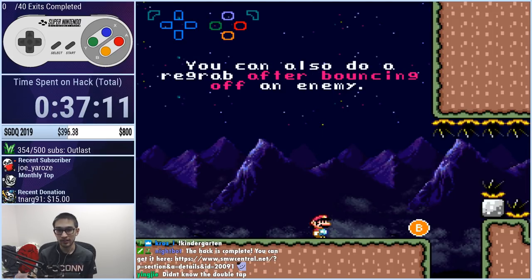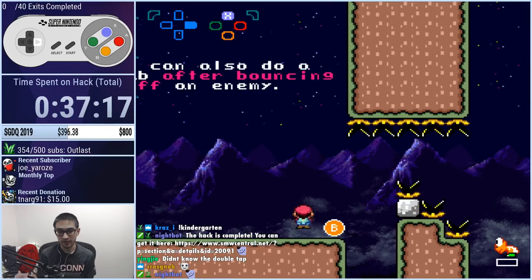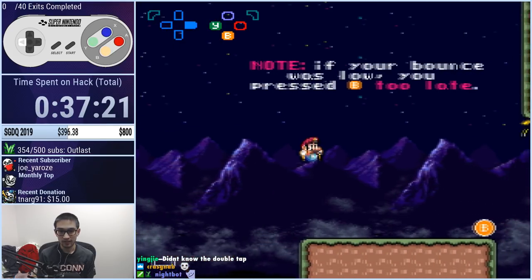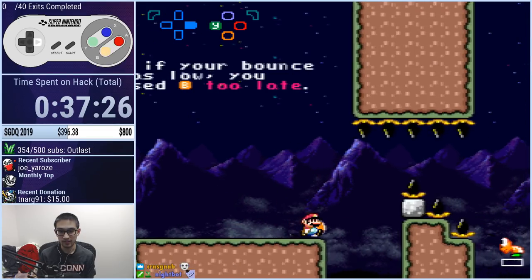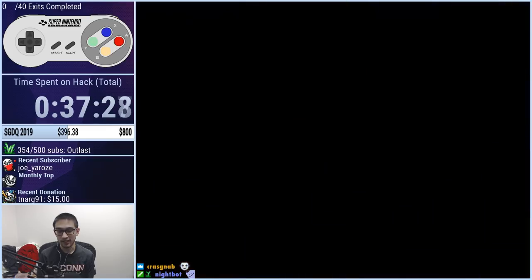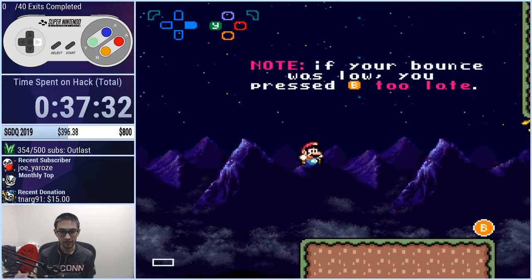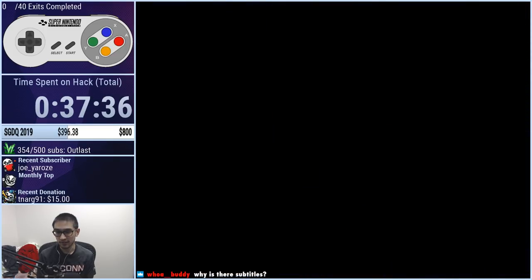You can also do a re-grab after bouncing off an enemy. You get the same bounce height off of any enemy, so the re-grab timing and distance — you kind of get a feel for it after a while. If your bounce was too low, you pressed B too late. These re-grabs are actually kind of tight, but they will get you good at re-grabs. Or you'll just fall off the ledge and die.